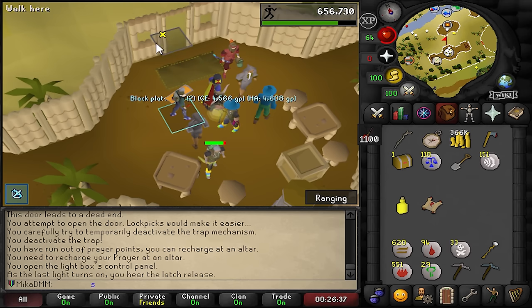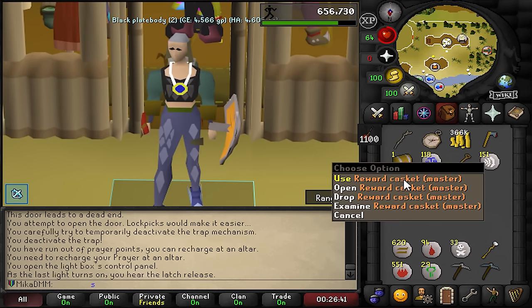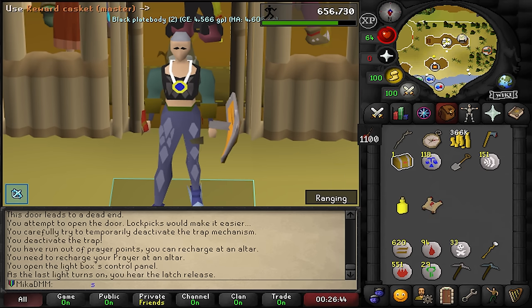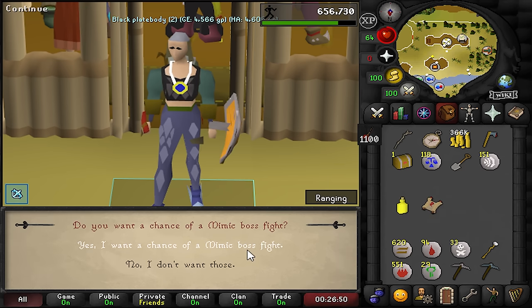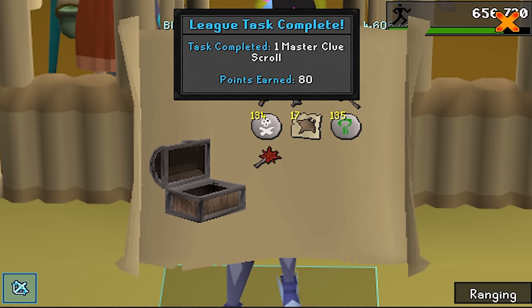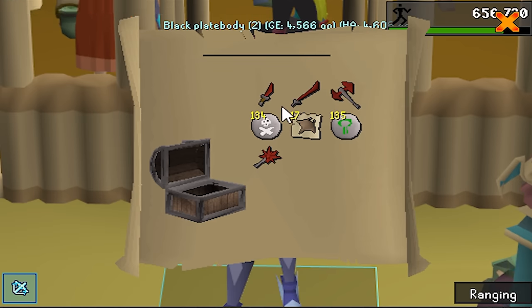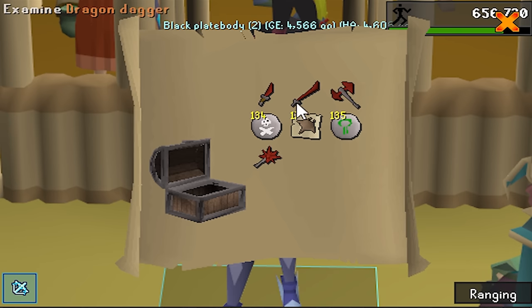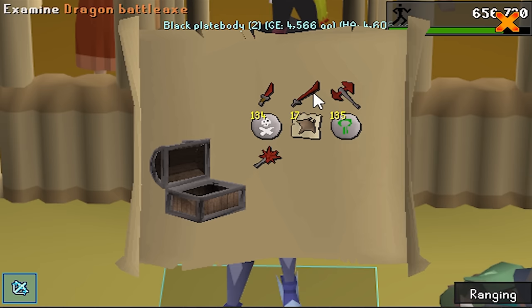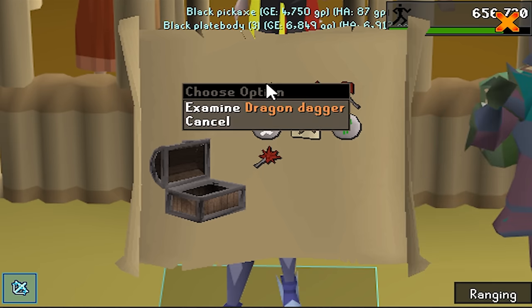Now we get to open our very first master clue. This could be legit insane for the account and it should be good points as well. Wait - I'm not going Zaya so I don't want a mimic chance, it's literally impossible for me to kill it. What did I just get? This is so bad - I got drag on everything. I mean it's a bit of money but this is such a bad master clue reward - absolutely horrible.